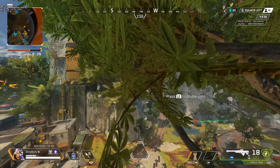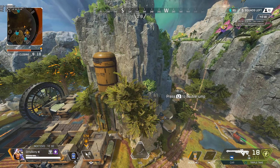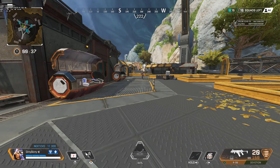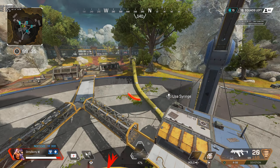I figured out how to super launch pad anywhere. Honestly can't believe this works and no one figured it out yet. Not only can you super launch pad, but every time you jump you launch 30 feet in the air.